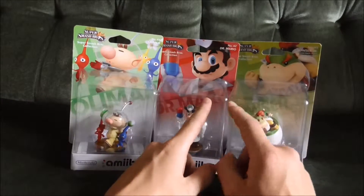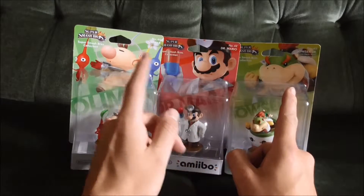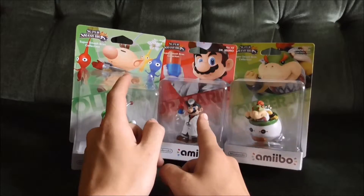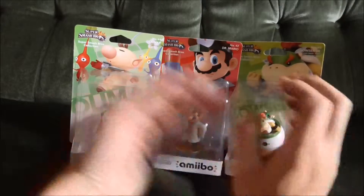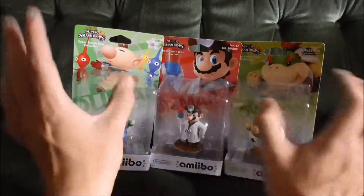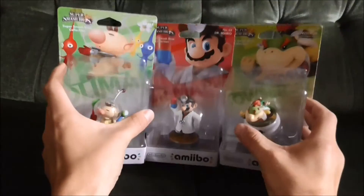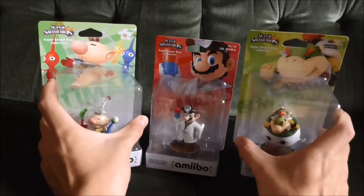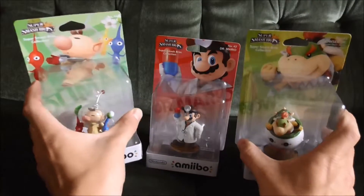Dr. Mario is number 42, Bowser Jr. is 43, and Olimar is 44. In this video I will be unboxing Dr. Mario, then Bowser Jr. in another video, and then Olimar in another. These three amiibos are really cool and I'm really excited to get into all three of them, so without further ado let's look at Dr. Mario.